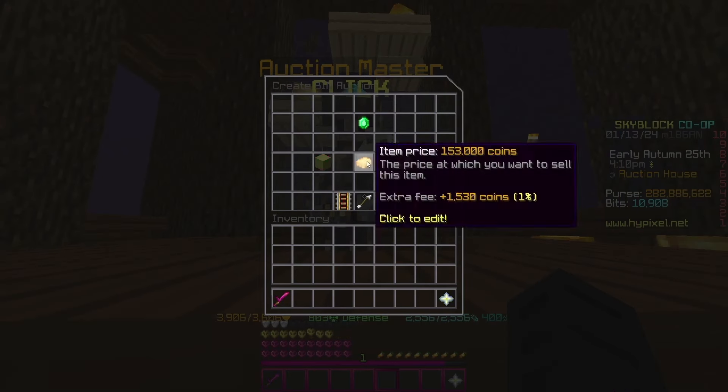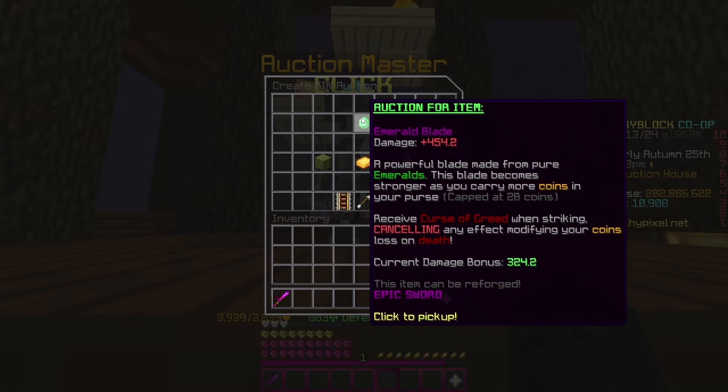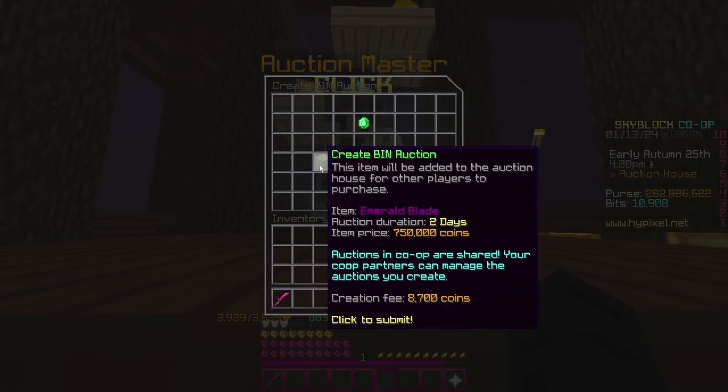you can see that the lowest price right now is around 760,000 coins, so if you list at the lowest bin. Once you flip this, it makes you around 400,000 coins profit, and this is an easy craft flip that you can do to make lots of coins.